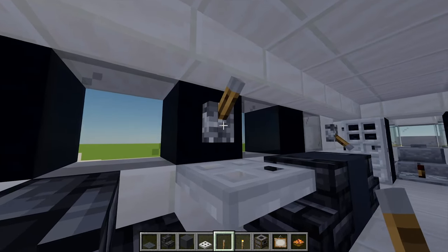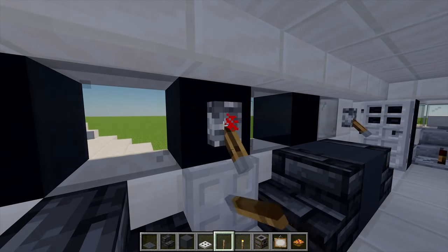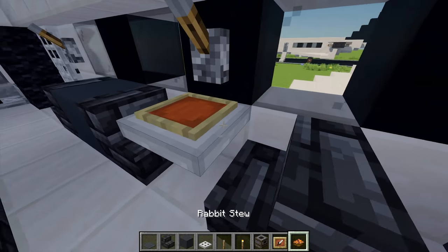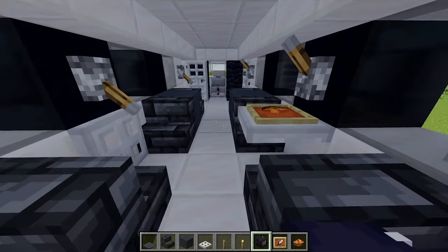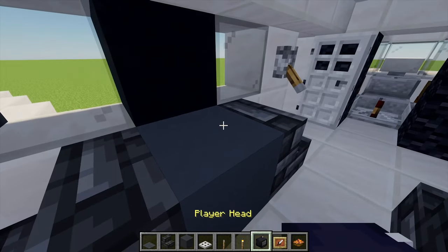I'm going to flick this one down, and what I like about this design is that you can change it from a table to just a set of seats. Then just for this table here I'm going to grab myself an item frame and place some lovely rabbit stew inside of it.